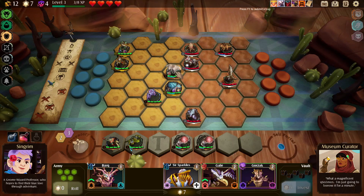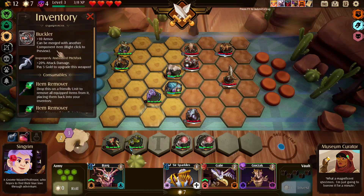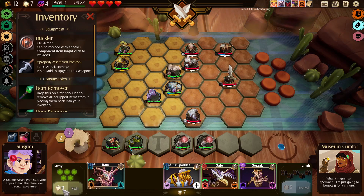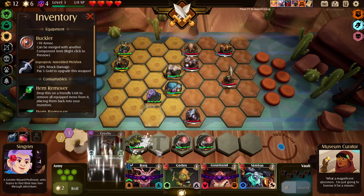Okay, all tier two. So we have a buckler and this improperly assembled pitchfork. Let's go ahead and do our reroll first. We got another one of these guys.